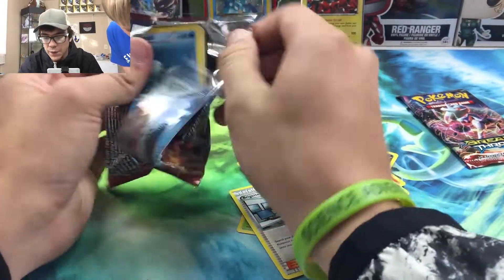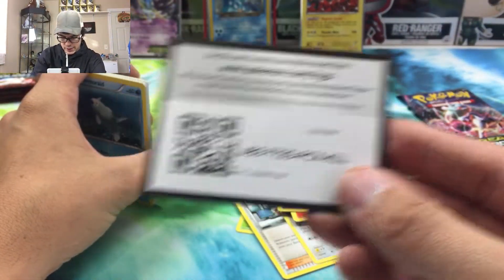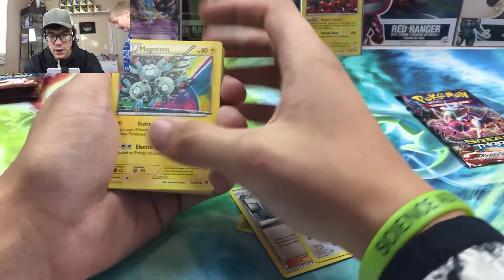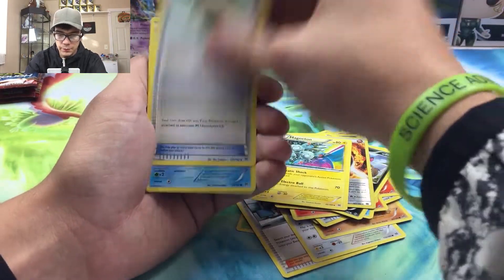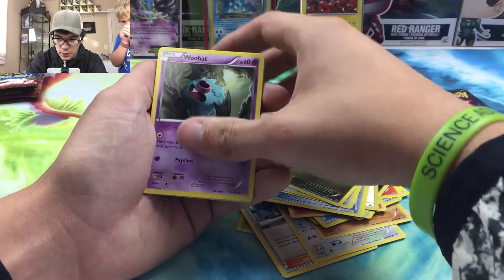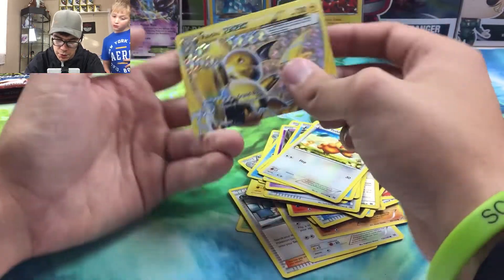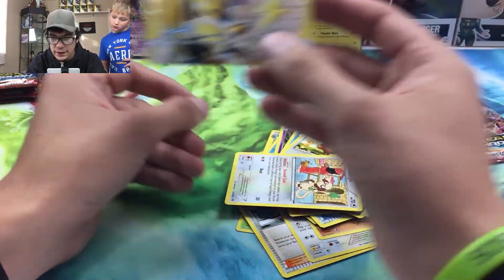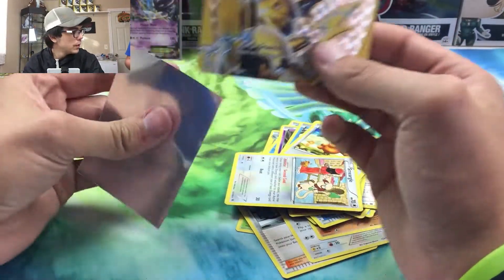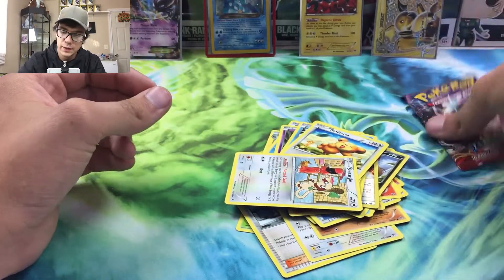Right here we are on the third pack — two for two so far. There is another code card and we are going three to the front. I hope I pull some Float Stone. Houndour, Spirit Link, Bunnelby, Rattata, Woobat, Goldeen, Teddiursa — we got a Break card and a Smeargle. Three for three!